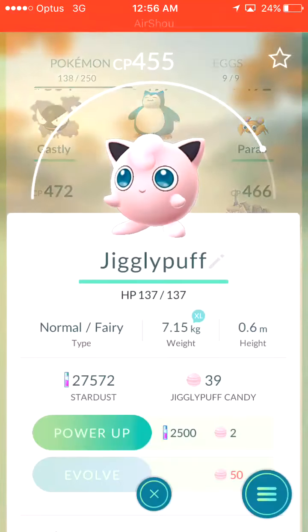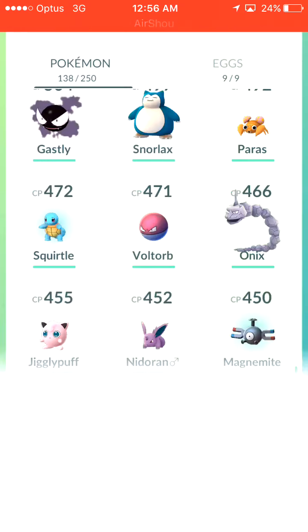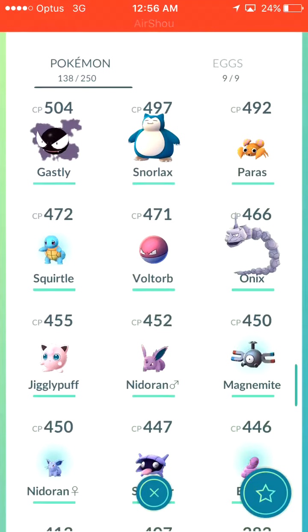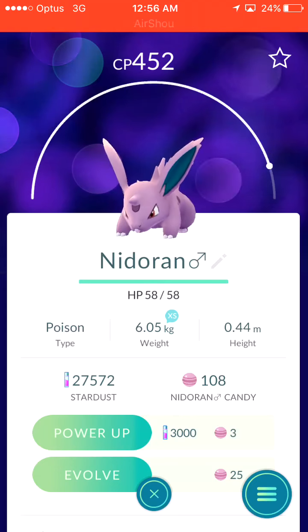Currently with the Clefairy, I'm getting close. I think if I were to hatch one I'd have enough, to be honest. Nidoran also getting really close, which is good.